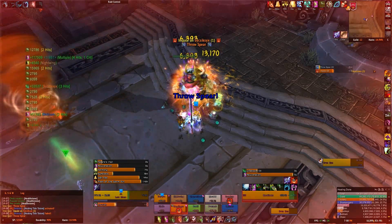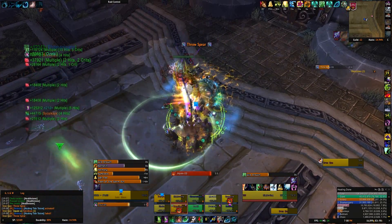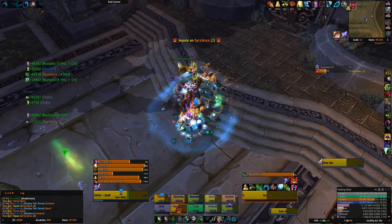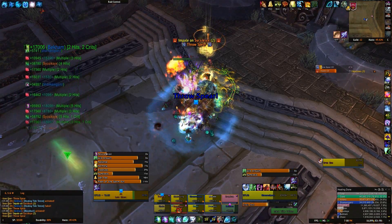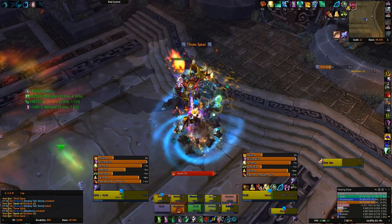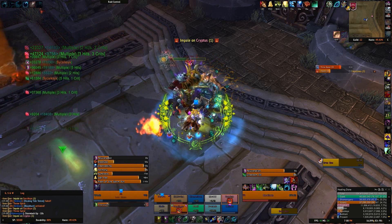It's recommended you don't use any cooldowns on the first 3 Fist Smashes — it's not really worth it. His next 2 abilities are Ignite Cyclone and Freeze Cyclone. Ignite Cyclone sets one of the windstorm tornadoes on fire, burning all players for 20,000 fire damage every 2 seconds. Freeze Cyclone freezes a random cyclone — if players contact that cyclone they take damage equal to 5% of their maximum health every 2 seconds.